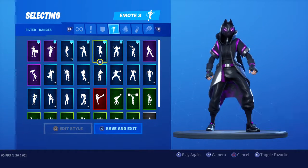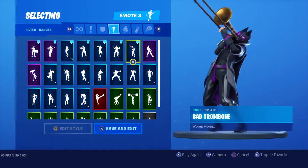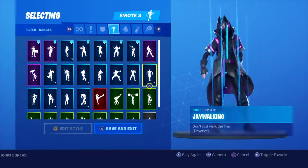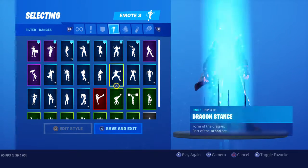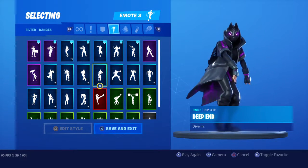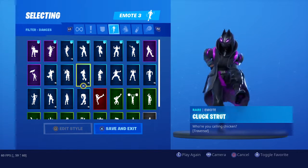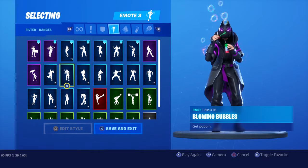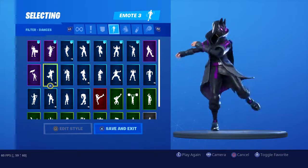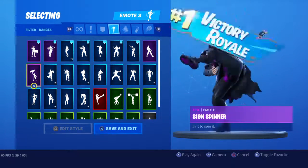Jump Jets. No No No No. Sad Trombone — when you lose a Victory Royale and the guys that won HP. Jaywalking. Fierce. Dragon Stance. Deep End. Blowing Bubbles. Billy Bounce — this is the gangster emote as well guys, or the cool kid dance.